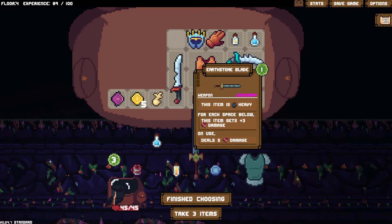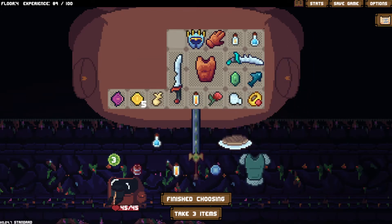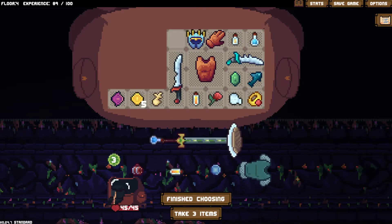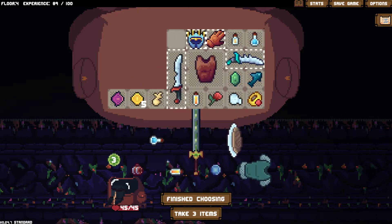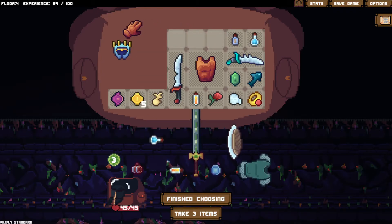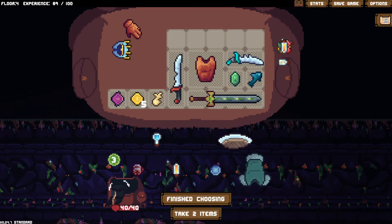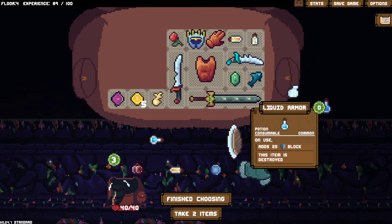The Earthstone Blade - legendary! For each space below this, I think it's plus three damage. On you steal five damage. Is it time to pivot? Yes! You want it on its side I think - four spots. It's time to do some reorganising. It's heavy - I understand now the problem. Put everything back - we can go for this in the future. What have I done with my inventory? 25 block - I forgot about that. Probably should have used that at some point.